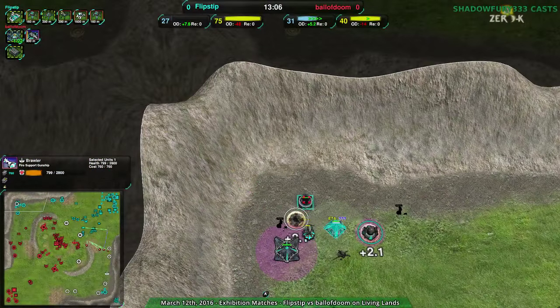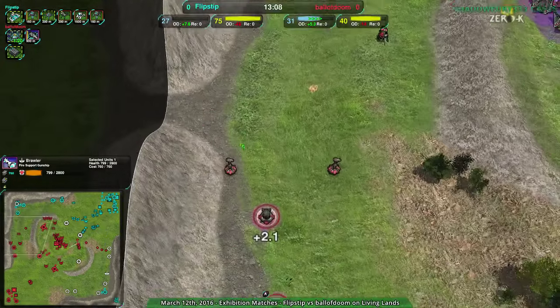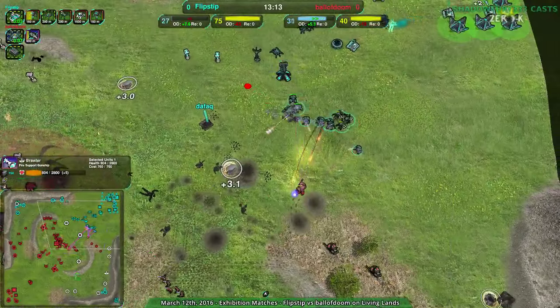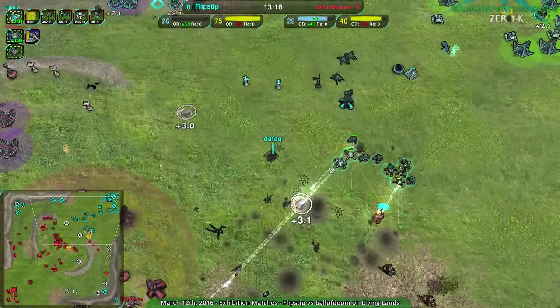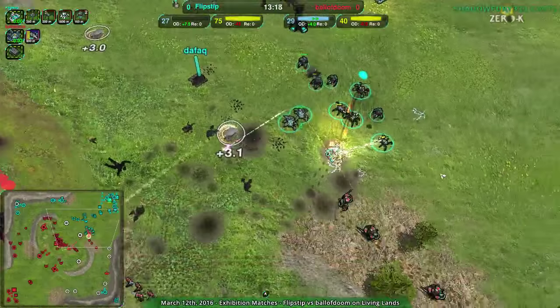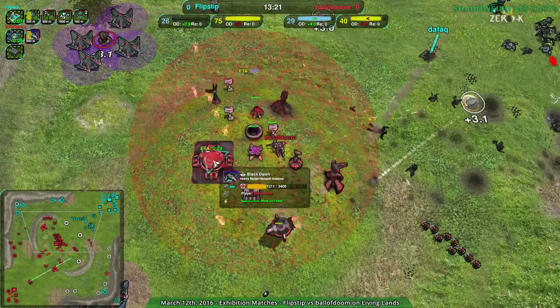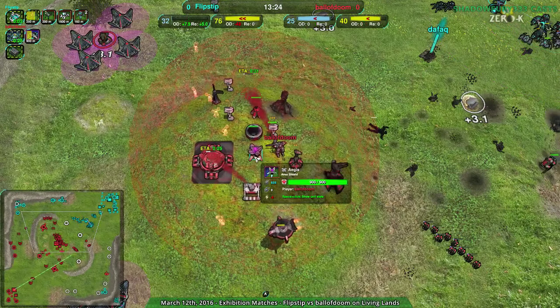That brawler just went down — had to retreat but got taken out by the razor on the way. The southeast isn't really being attacked much. The center is being assaulted heavily by flipstep. Ball of doom is still able to hold, but the black dawn's a bit of a weird move for that.